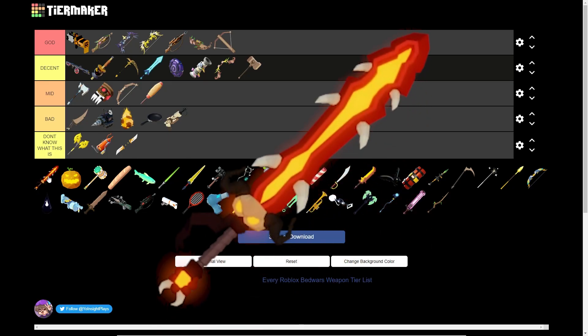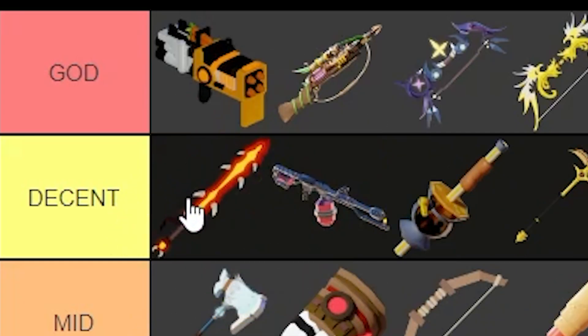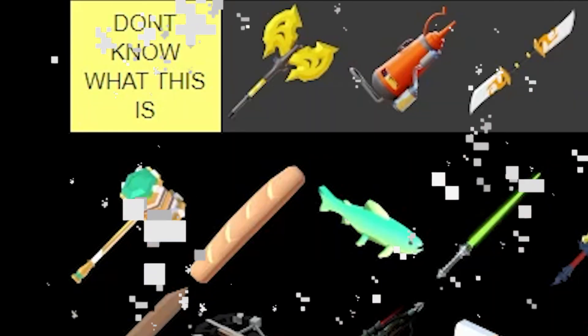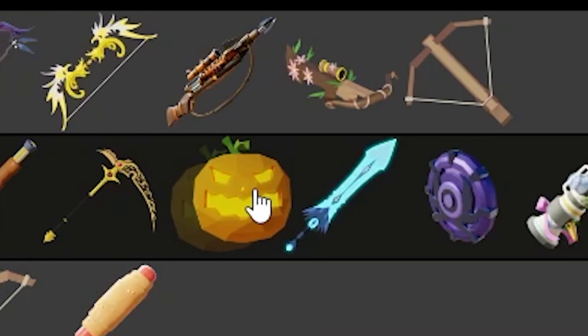Next up, we've got the Infernal Saber from the Ember kit. This thing is kinda OP — it's going at the top of Decent. After that is the Jackaboom, which you get from Farmer. We're also gonna put that in Decent, because it does quite a lot of damage.